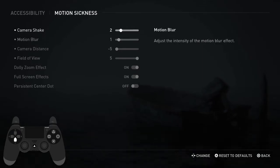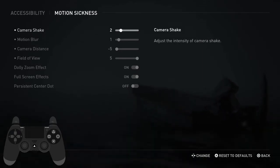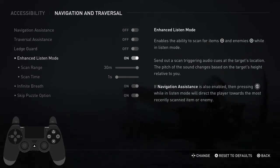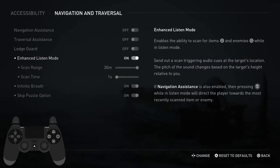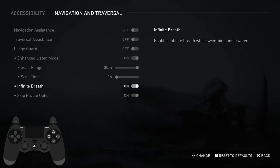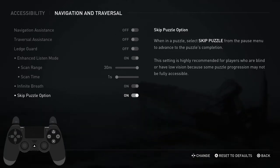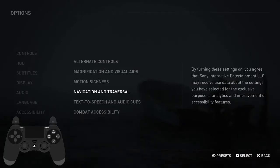This is all personal preference. I think motion blur is ugly, so I have it on one. Camera shake is on two. I like the camera to be close but able to see wide around me, but most people just keep it at zero and zero. I have enhanced listen mode on, though I never use it. Infinite breath is good just in case you're underwater too long and need to skip puzzle — that's really the main thing of this category that separates it from the others, the fact that you can skip like seven or eight minutes of the run just by skipping puzzle. So obviously you should keep that on.